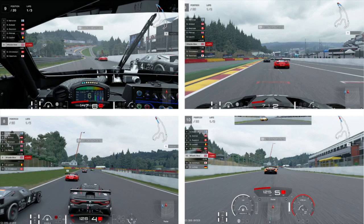What is up racers, welcome back to the channel for another video on Gran Turismo Sport. Today we are talking about what view is the best view to use. Top left you have cockpit, top right you have hood — bonnet, roof cam, whatever you want to call it — bottom left you have chase cam, and bottom right you have bumper.